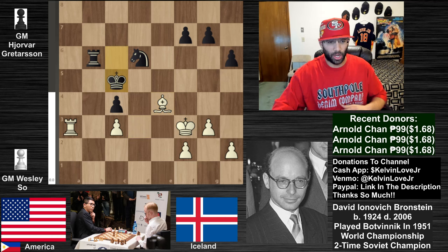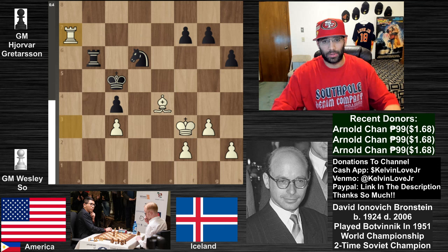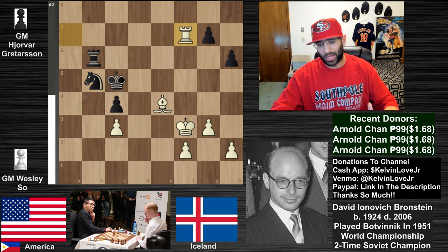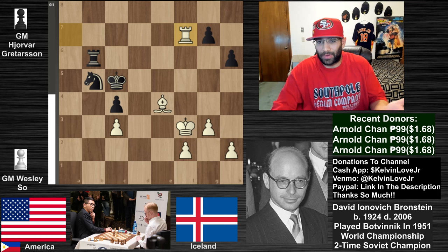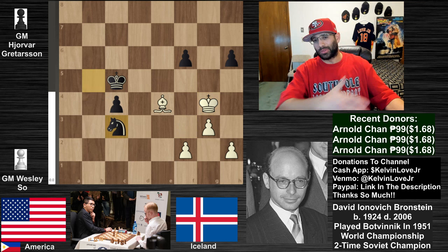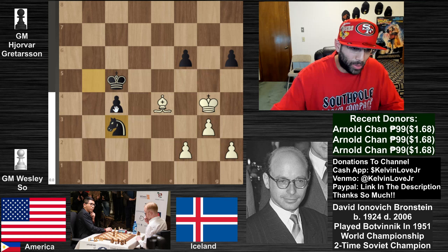King goes to c5, rook up to a7 - a pretty beneficial area for this rook, hitting the pawns on the seventh rank. A pig on the seventh! Knight down to b5, counter-attacking that pawn, rook takes f7. Instead of knight takes c3 immediately, we see rook to f6 with check, rook takes, pawn takes, king goes to g4, and then knight takes c3. There was no way to protect that pawn anyway, but black has a nice passed pawn.